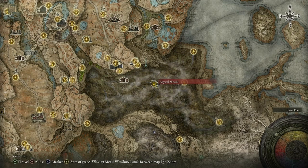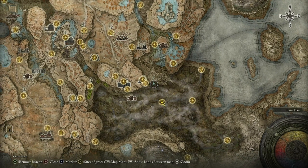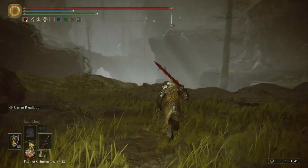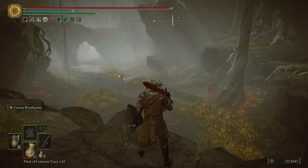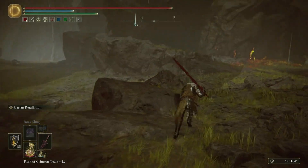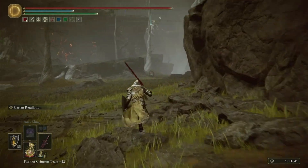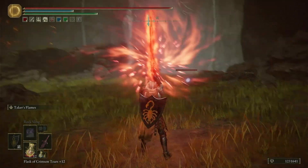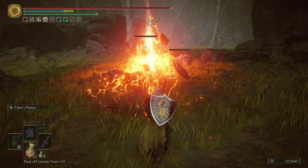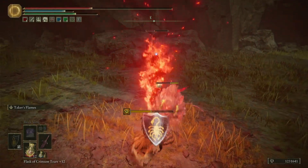From the Abyssal Woods grace, we're going to head northwest toward this point right here. That way will be an aging untouchable, which we're not going to mess with right now, and this way will be the shadow tree fragment I was talking about in the intro. There will be a couple of dirty rats that guard it along with a couple of dirty hornset enemies — it shouldn't be too big of a challenge to take them out.